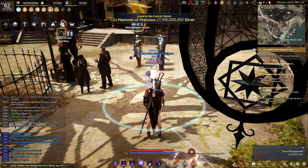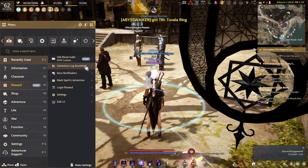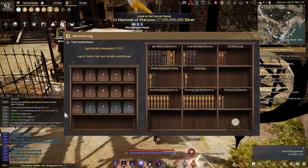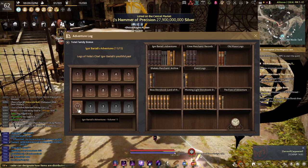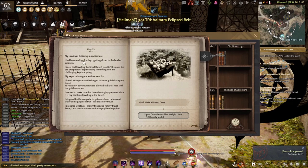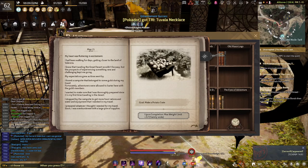Okay everyone, in this video I want to show you how to clear Igor Bertali's adventure logbook volume 11, chapter 1. The goal is to make a potato crate, which you can make by using a worker in craft levels.